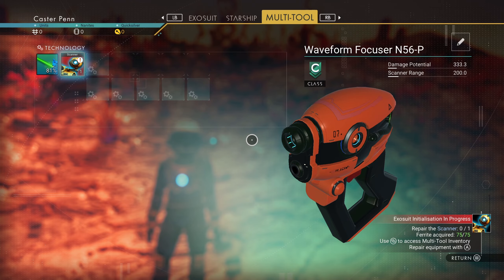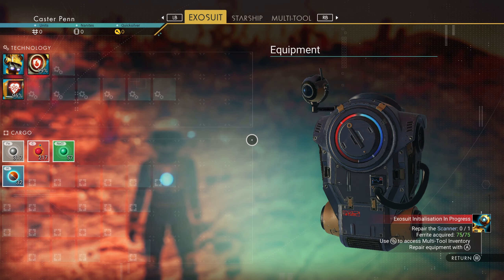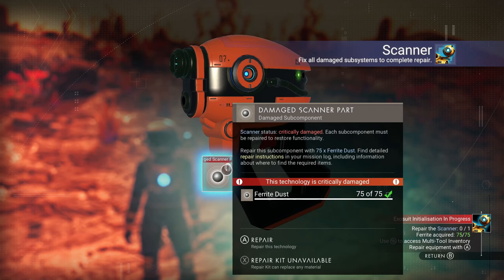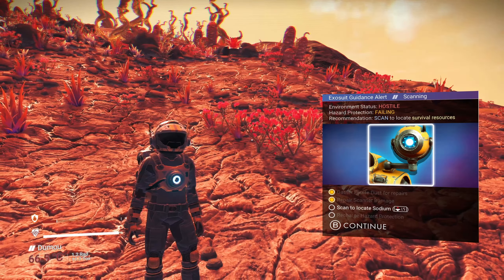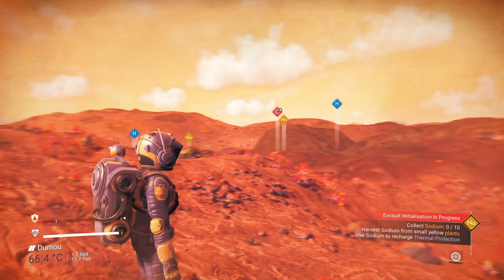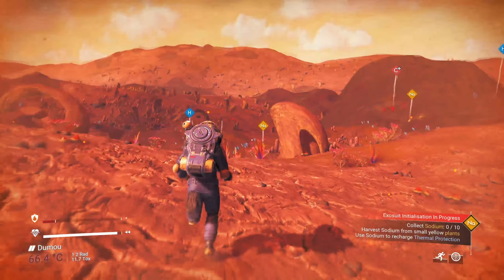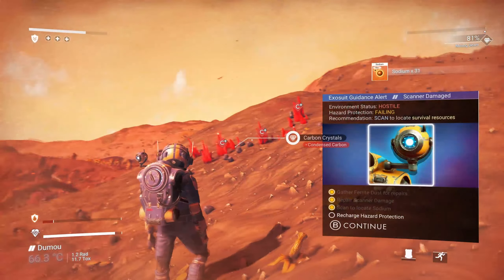In the bottom right corner, the game gives us our first mission: repair the scanner. If we hit start, we head into our multi-tool — we've also got the starship and exosuit above as we scroll across. The scanner requires 75 ferrite dust to fix, which we have from collecting ferrite dust. Next we need to locate some sodium. Using the scanner button we can find some sodium plants — there are hydrogen crystals and condensed carbon crystals around too.